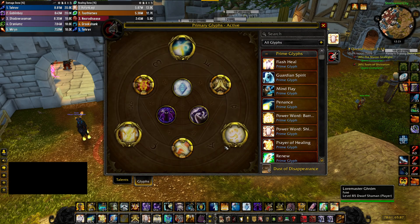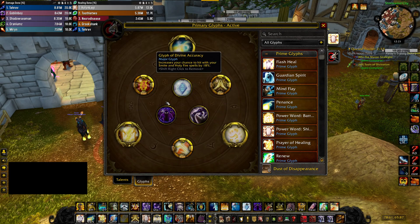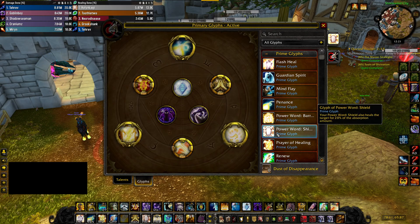About the Glyphs — here are the Glyphs. You can pause the video and copy them. Using Glyph of Prayer of Power Barrier to help with the healing in dangerous scenarios. You may also use Glyph of Power Shield.